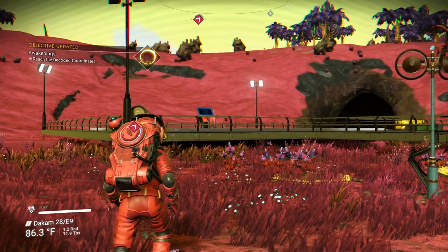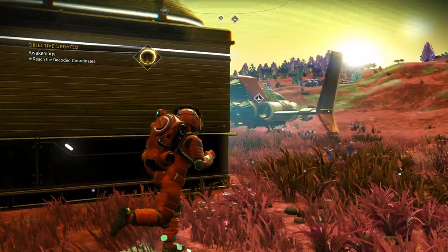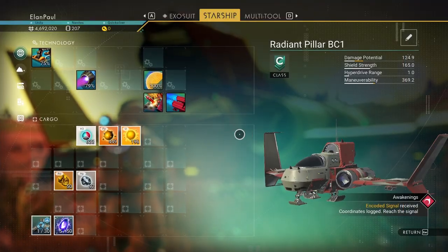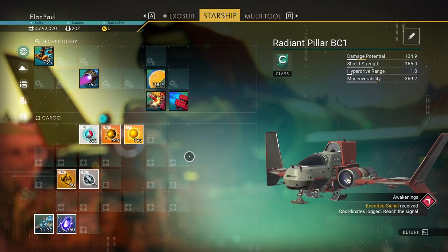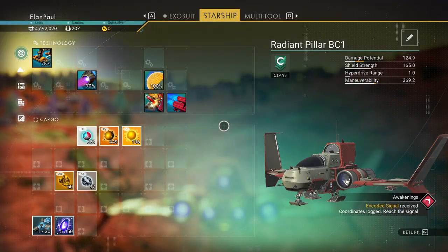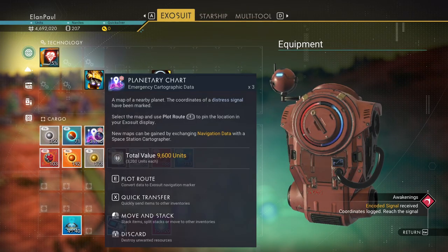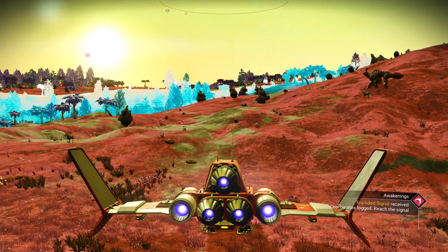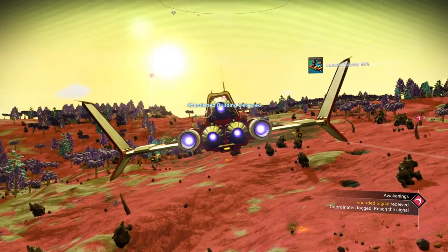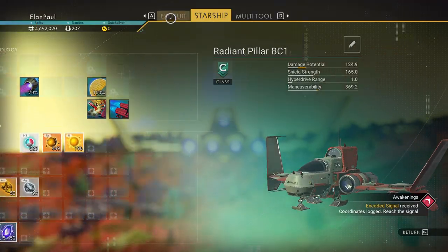We're going to use our ship but you'll notice it's not here. When you land back on the planet without your own landing pad, it will park your ship elsewhere. We need to hope our ship has launch fuel — it does. Before I go to the spot the mission wants, I'm going to use one of these three planetary charts. It found us an abandoned building, but I don't want that — I'm going to use another chart.